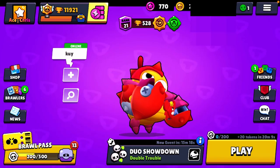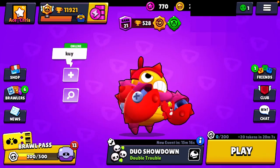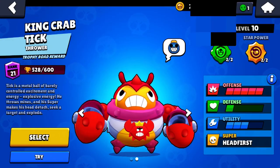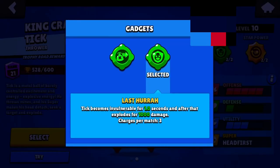Hello everyone, today I am going to be using a new Tick gadget — not really new, but it's pretty new. This gadget is really good because Tick becomes invincible for one second and it explodes for 1000 damage to people near him.